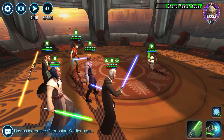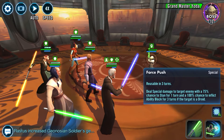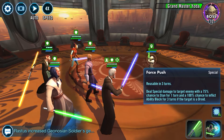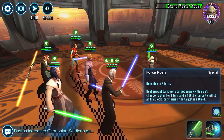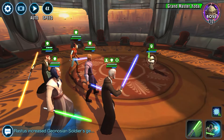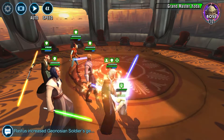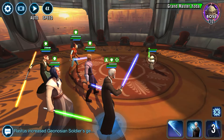I want to highlight some of these abilities — like Force Push here. It deals damage to the target enemy with a 75% chance to stun for one turn, and a 100% chance to inflict Ability Block for three turns if the target is a Droid. Since Yoda is not a Droid, that's not going to help much here, so we'll use our Basic. Yoda is quite fast, so unless you have Maz and are working with your toons, he's going to be a fast option.